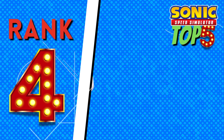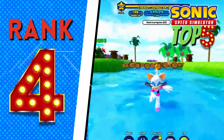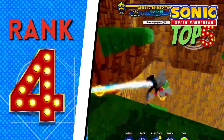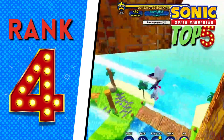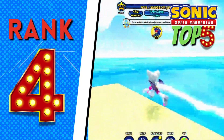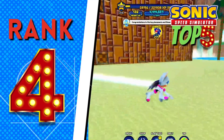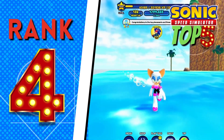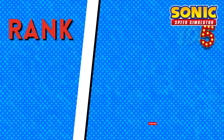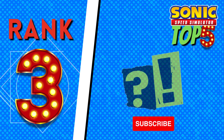Coming in at number four, we have a character that was introduced in Sonic Adventure 2 — Rouge the Bat. The reason I chose Rouge the Bat is because her update was really good, similar to Classic Tails. They introduced the character well and her love of diamonds and gems. I especially like how detailed the skin is — the heels, the bat wings, and even the little detail in the middle of her chest.